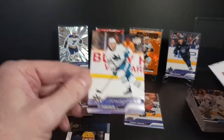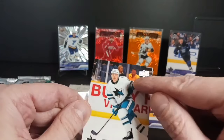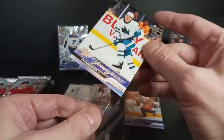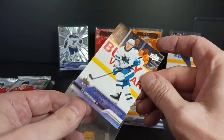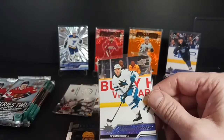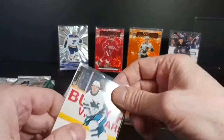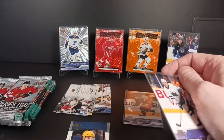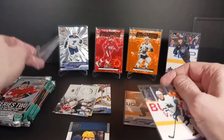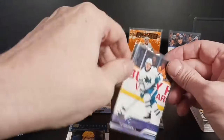Frank Frederick, tough guy. And a Young Guns of Ty Emberson. They're talking about on the podcast how cool it would be to somehow randomly be in the background of a hockey card — like you're somehow in the background of Connor Bedard, like Patrick Kane when he's a kid. And that Sylvain Turgeon card from 94-95 Pinnacle.